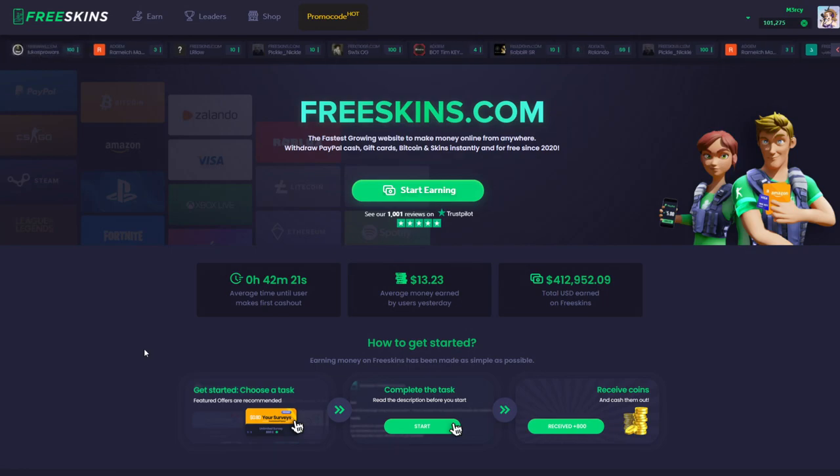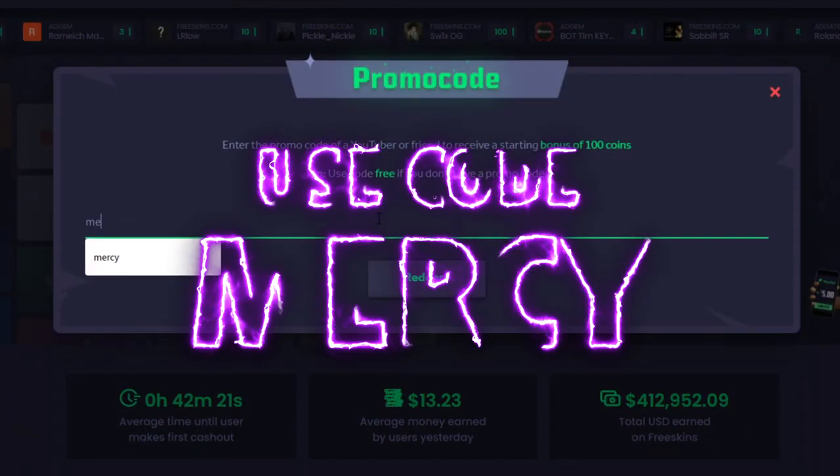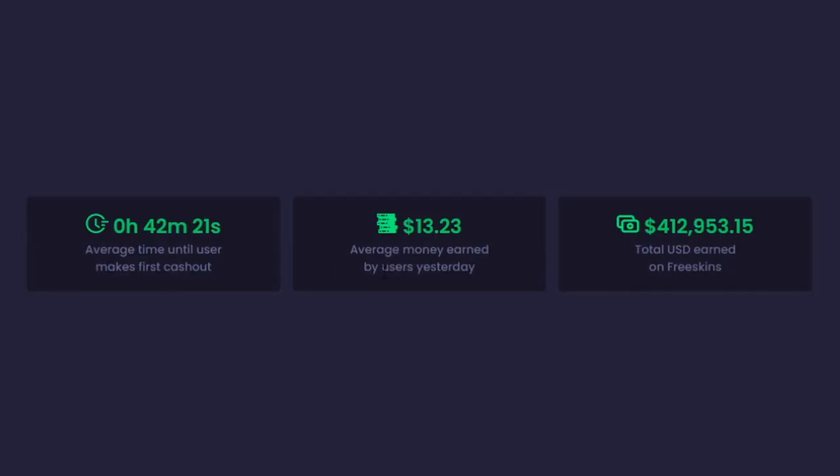If you guys want to get some credits on the site for free, you can press promo code HOT up here at the top and type in code MERCY to get you 100 coins on the site for free. You can see the stats right here — the average money earned from users yesterday was just over $13 on average. Some people obviously got a lot more than that and the total is nearly half a million, as well as the average cash out time being 42 minutes.